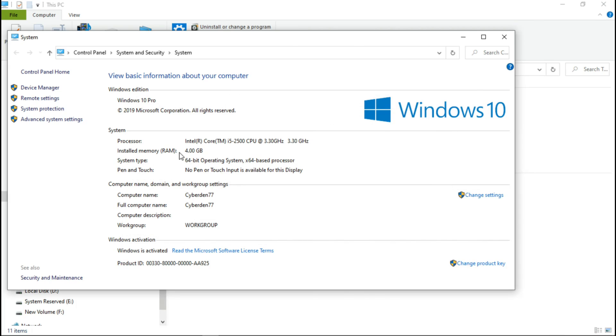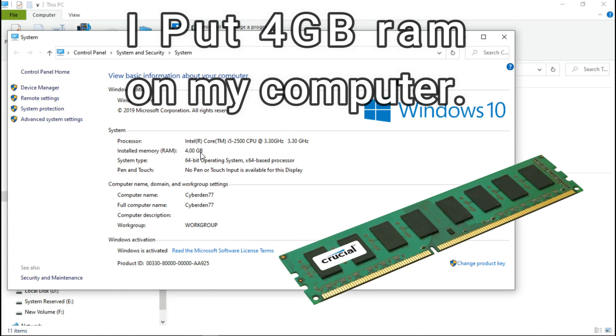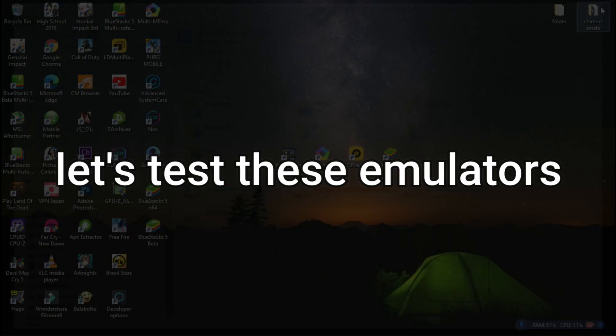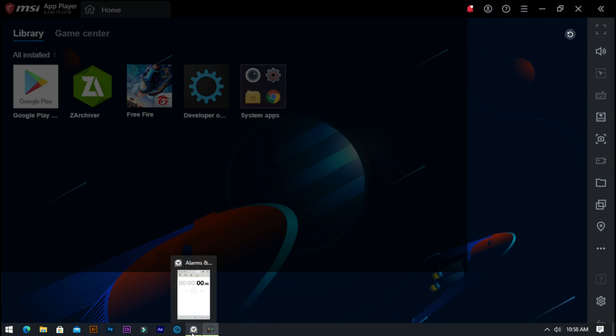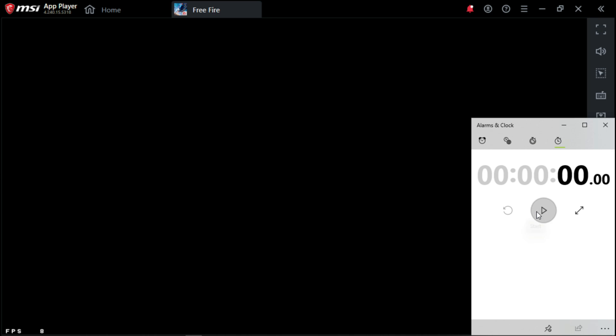To prove this, I am going to open Free Fire on these emulators. I removed all my RAM sticks and put in a 4GB RAM stick to get consistent results. I am going to test Memu App Player, LD Player, BlueStacks 4, and GamerLoop emulators. Remember, all of these emulators run on 4GB RAM. Let's open Free Fire and speed up to save time.